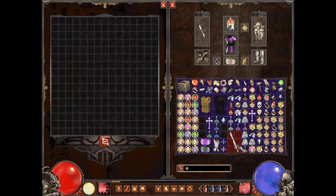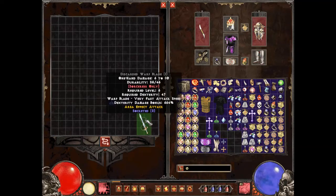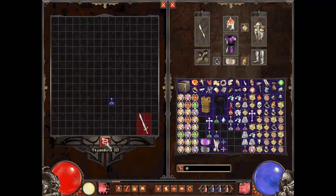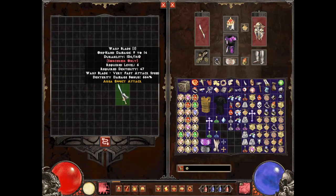Next is Oil of Enhancement. If you find any broken, discarded, or low quality item and put an Oil of Enhancement in the cube with it and transmute, it's going to turn into a regular quality item. The reason that's important is you can then use that item at Charcy with Imbue to make it a rare later on — you'll want to do that with sacred items, not basic ones, so save all your Imbues until you're high level.